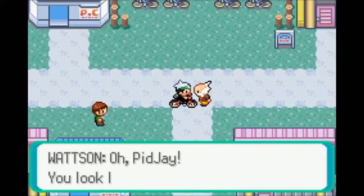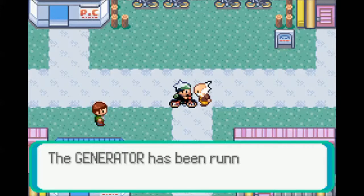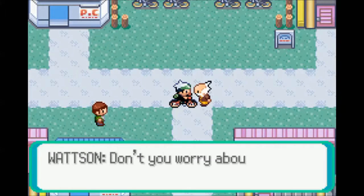Actually, let's do this first - I forgot Watson was here. There's an underground place called New Mauville and there's a generator that he wants us to start up back there. So let's go do that real fast, help out Watson.